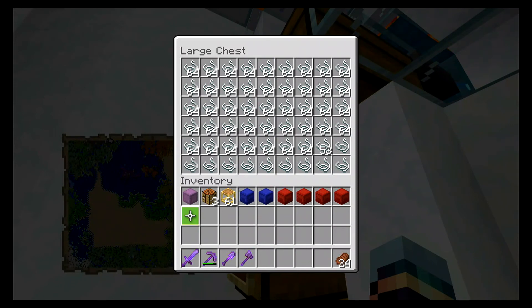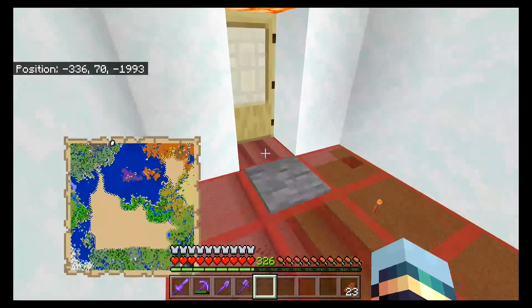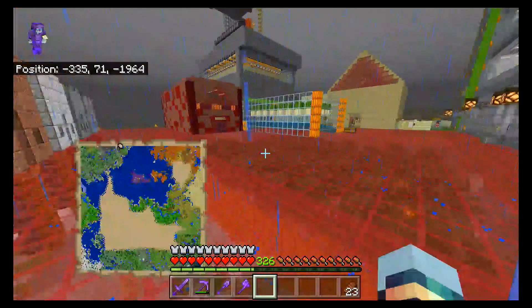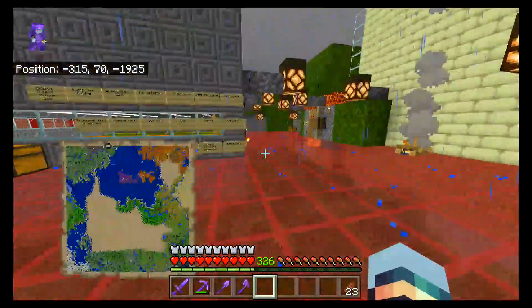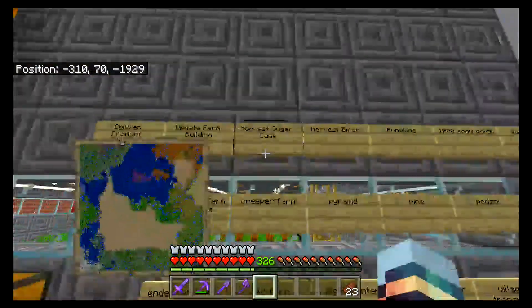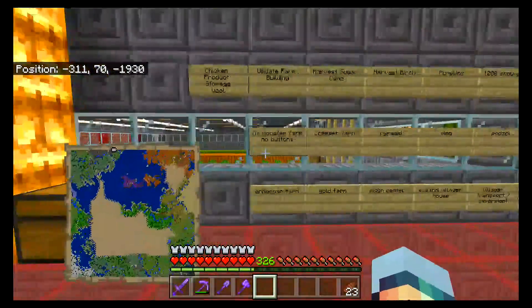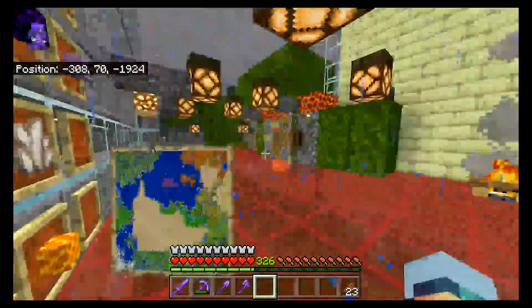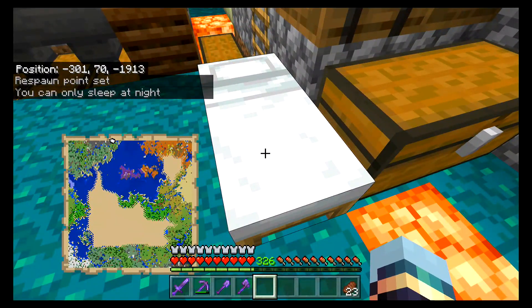Eight and a half stacks of string — not too bad, that's actually very impressive. I almost got a double chest completely full. We'll turn half of this into wool and sell half to the fletcher — I think it's one emerald for nine string. Maybe tomorrow we'll do a pumpkin, birch harvest, or sugar cane. All right, we're gonna wrap this episode up — thank you for watching and I'll see you in the next one, enjoy, bye!